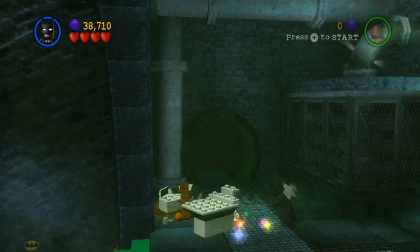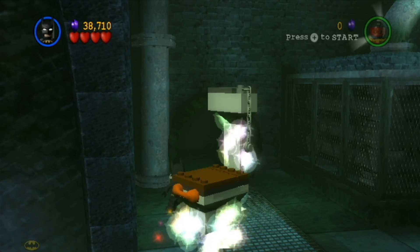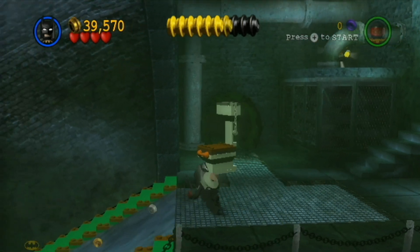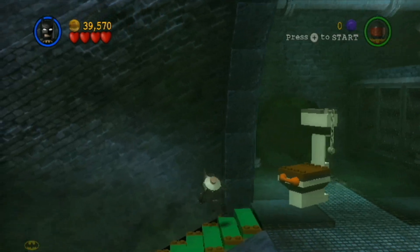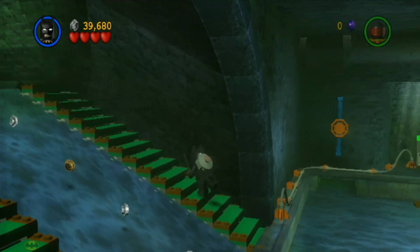Okay, blue coin and a purple coin — I will most definitely take that. Did we really just build a toilet? A toilet that gives us money — that should be a thing in real life. Come on, why isn't that invented yet? A toilet that every time you flush it gives you money. That just makes sense.